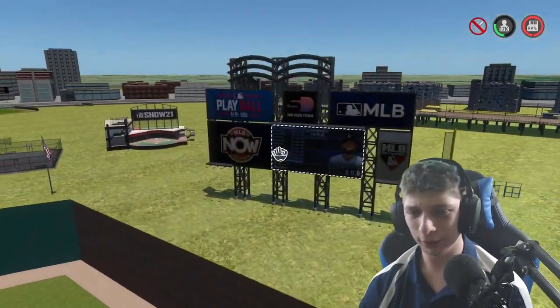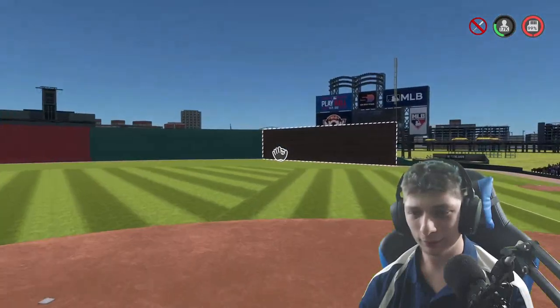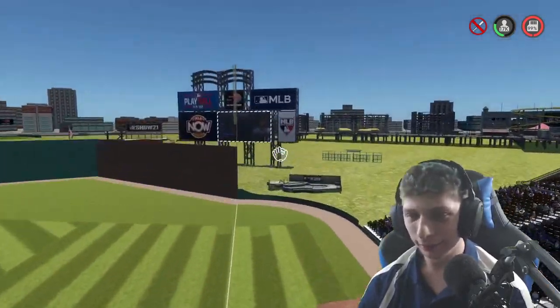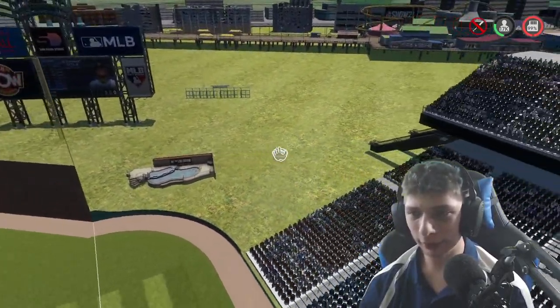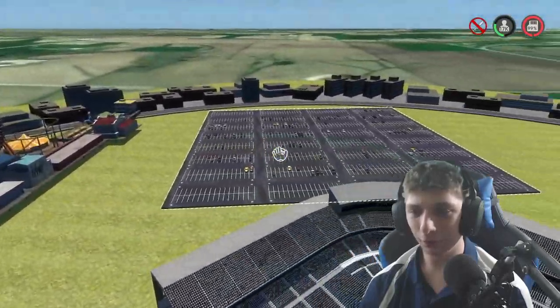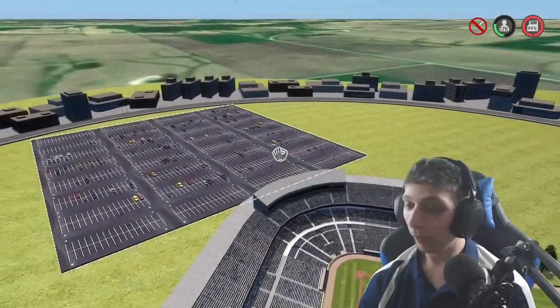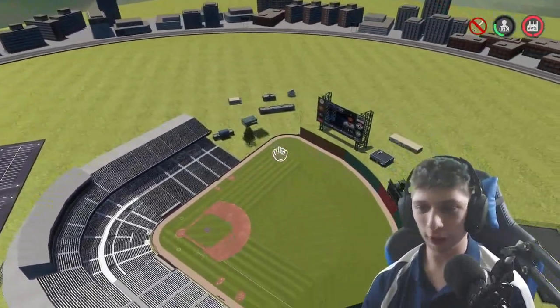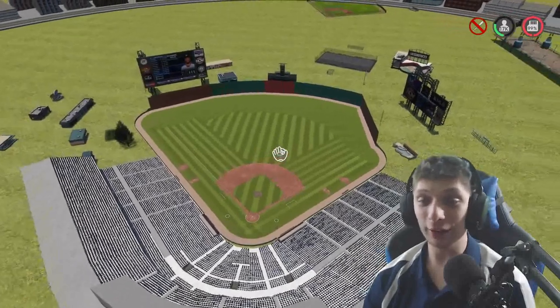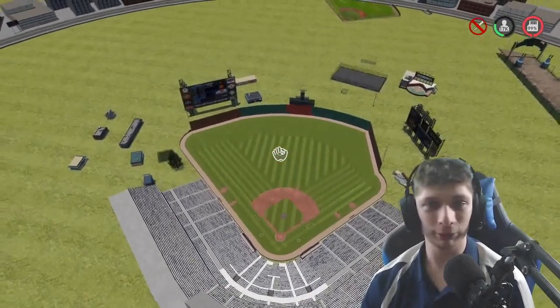You literally can't even see the scoreboard — well, kind of. We've got a pool out here and the whole pier over there in a parking lot. Overall interesting, and very hard to hit a home run. Check it out in the vault if you want some kind of challenge for a baseball field.